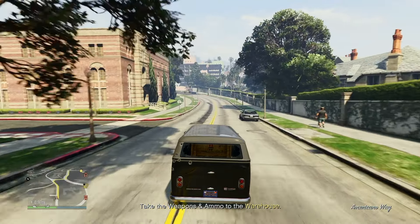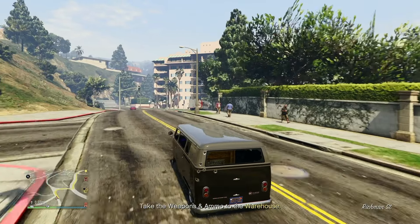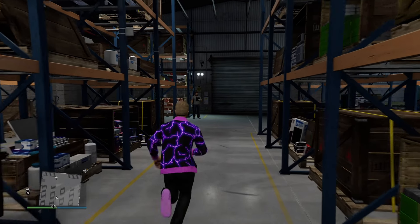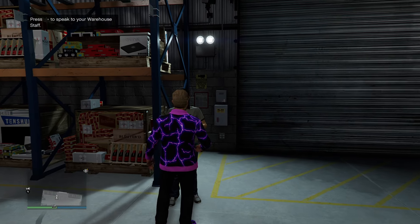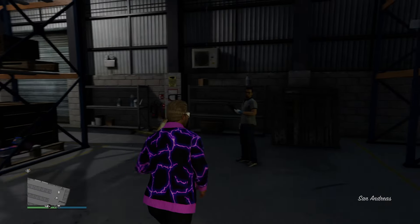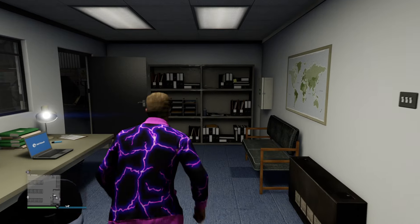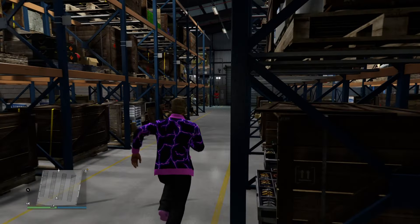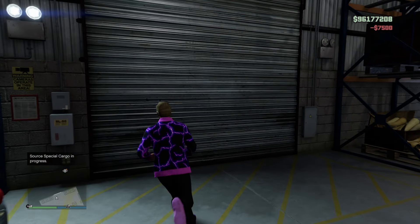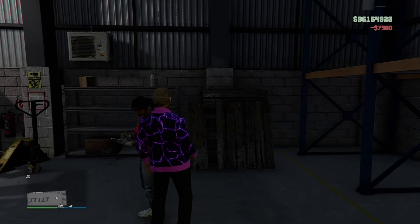Now you have a better understanding of sourcing and the potential profits. Let's talk about one more thing before you start sourcing: sourcing special cargo through your warehouse staff. You can use the staff member inside your warehouse to source crates passively. Each time you do this, it'll cost you $7,500 per source and it takes 48 minutes — one in-game day — for them to finish sourcing. But this week, with double warehouse staff sourcing speed, it'll only take 24 minutes per source.